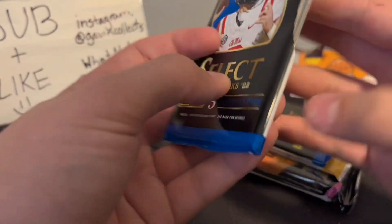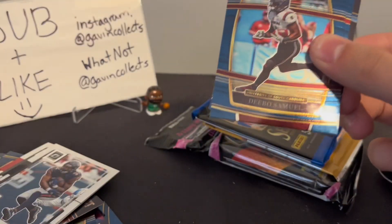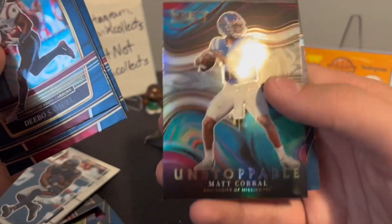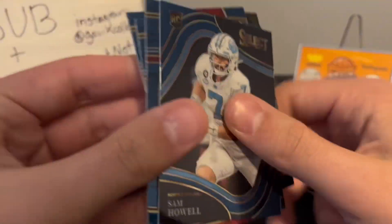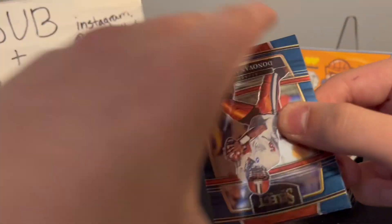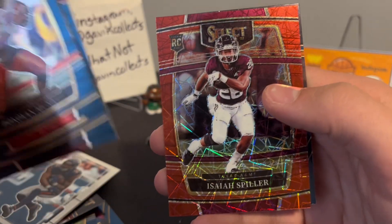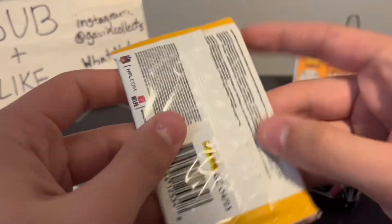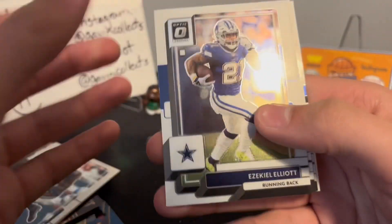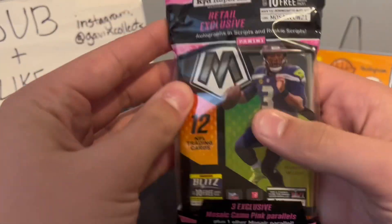Let's open these Draft Picks packs. I think out of these packs it's like maybe an auto, a color, or a bust. Deebo, Zeke, Olave, Matt Corral silver, Sam Howell rookie, Donovan McNabb, Isaiah Spiller, Peyton Manning. Hopefully get some cool stuff in these last packs — Jelani Woods. And here we go with our solo pack.